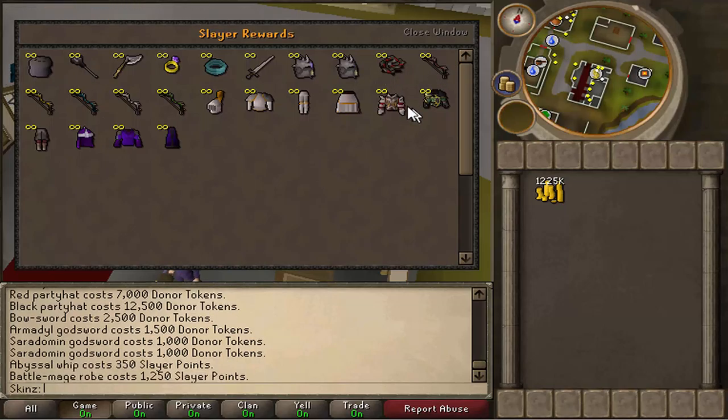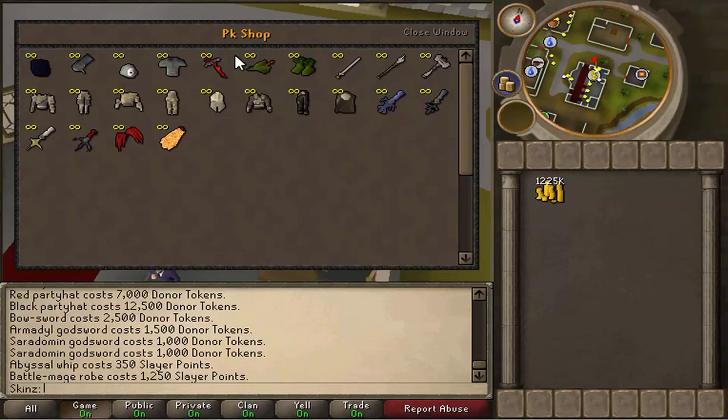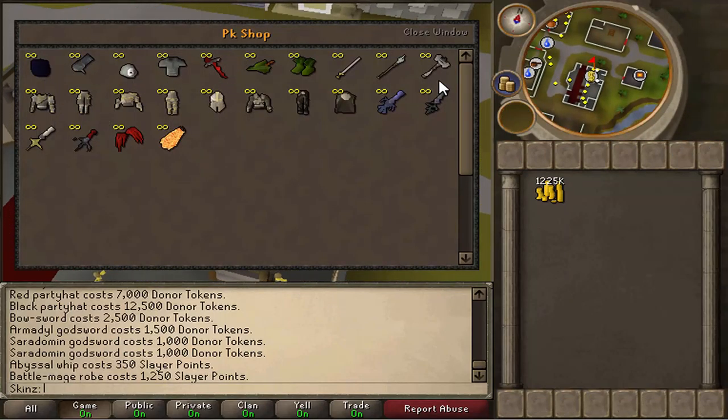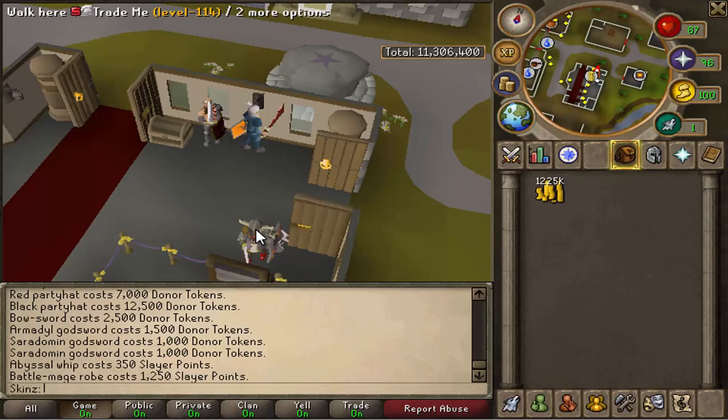In the slayer rewards you've got a whip, d-bow, battle mage robes, tops, and vanguard legs — I'm not sure why only the legs are in here, but oh well. And then you've got Mark, who runs the PK shop, and as you can see that's pretty standard for a PK shop as well. And that's basically it for the shops.